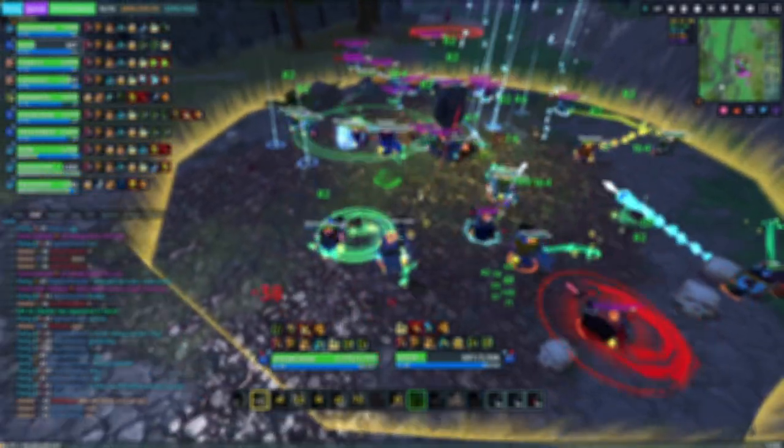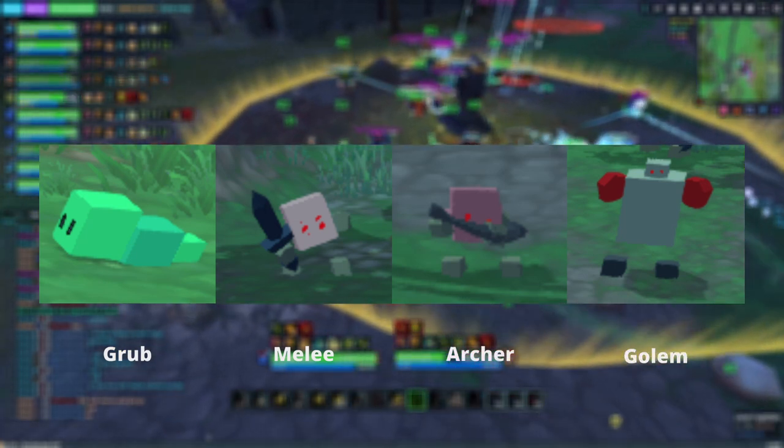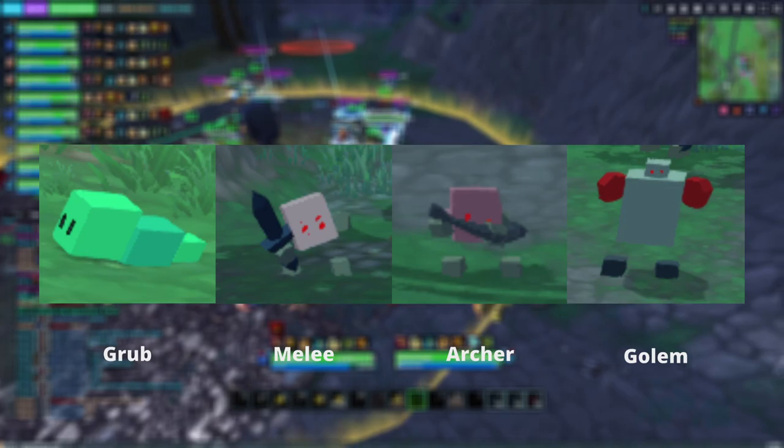If there are 2 spots with the same level monsters, make sure to find a spot with more monsters plus more golem types, as it gives you more XP and drops. Also prefer a spot with fewer archers, as they make it harder to farm.